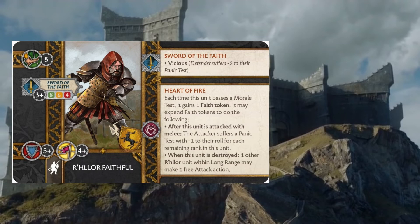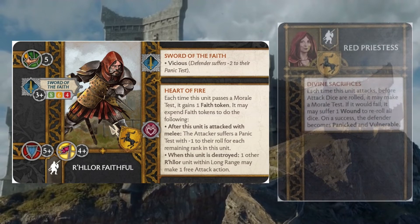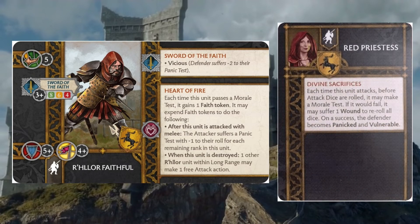With the way points work out, one of the units gets their Red Priestess attachment, and she brings the ability Divine Sacrifices. Each time this unit attacks, before the attack dice are rolled, it may make a morale test — if it would fail, it can suffer one wound to re-roll all their dice. On a success, the defender becomes panicked and vulnerable. This is a one-point attachment, which I think is criminal, but going on the R'hllor Faithful it's not that bad. Being able to panic and make vulnerable the enemy when you're swinging vicious attacks and swinging a lot on top of that really makes the R'hllor Faithful a dangerous unit.